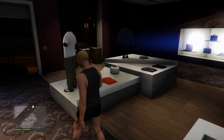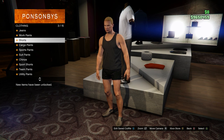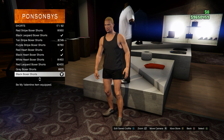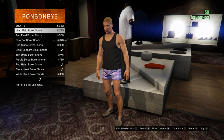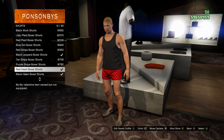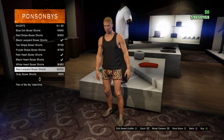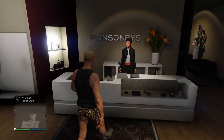These next ones are going to be for the pink joggers. Come to the pants again, go to the shorts, and buy the red leopard boxers. Once you find the red leopard boxers, go ahead and buy them — these are going to be for the pink joggers. Then come save the outfit.